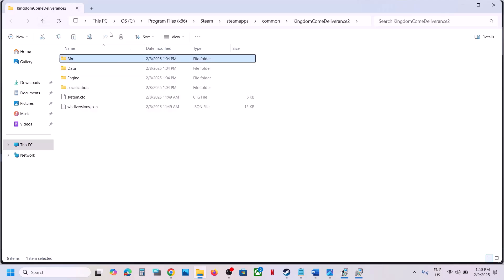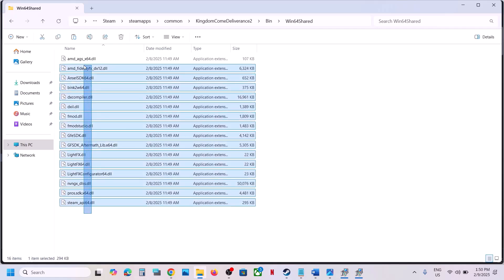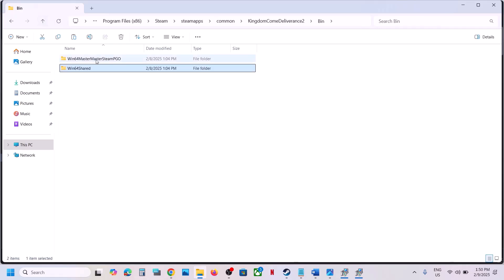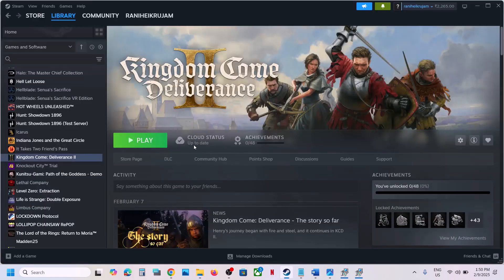Create a backup so that if you face any problem, you can always replace the bin folder. Now open the bin folder, then open the win64 shared folder, copy all these files, and go back once. Open the win64 master/master-steam-pgo folder and paste all the files there.